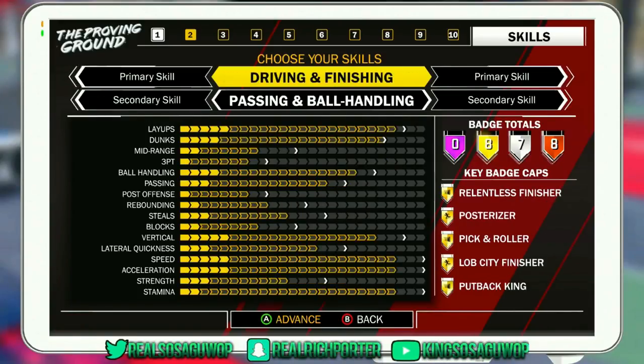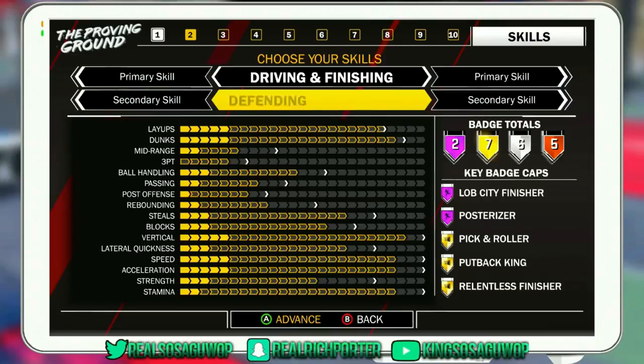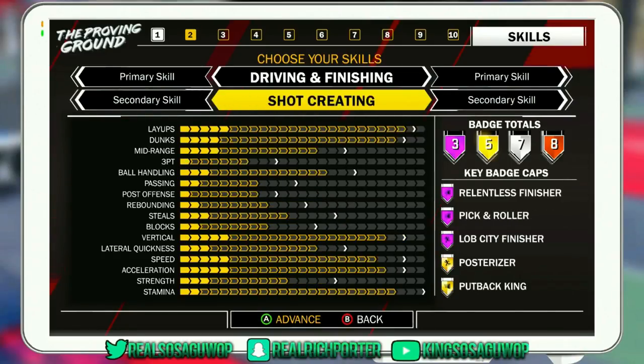Now as y'all know, as far as 2K18 goes, it's a little bit different when it comes to making a player. You have your primary and secondary skills, so you have to be very cautious of what you make your primary and secondary — you got to make sure they match your play style. For this player, your primary you're gonna want to do driving and finishing. Remember, this is a center. Then you're gonna want to change your secondary skill to shot creating.